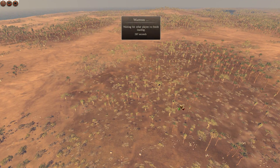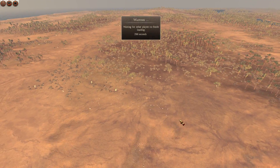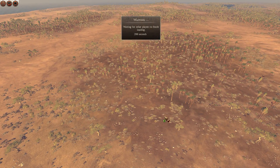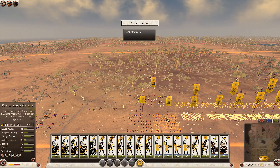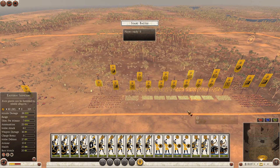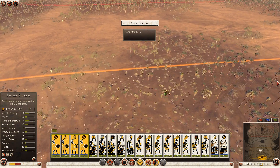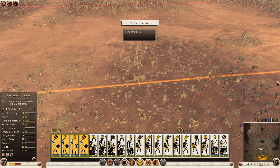I should be honest with you guys — I'm pretty much exclusively playing Pontus lately. Because I'm playing very little, and with Pontus I don't really need to think much about my build. I know what I want. They have semi-decent slingers, at least cost-effective. No brain required.